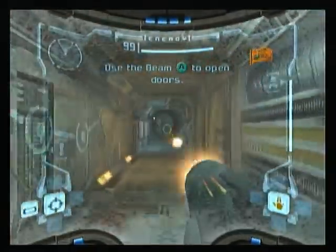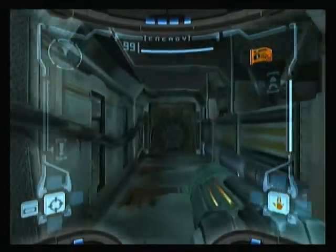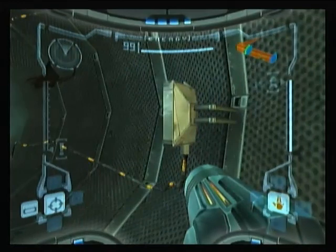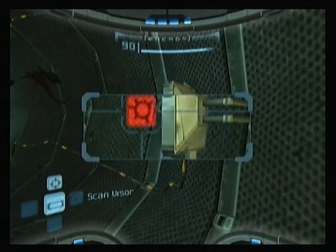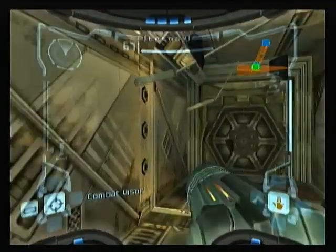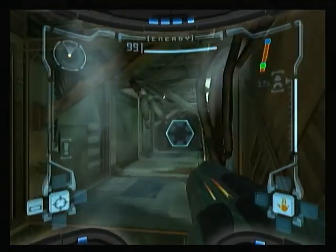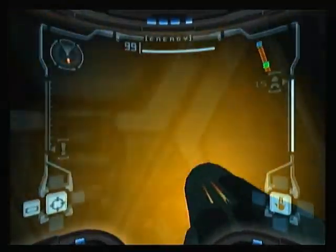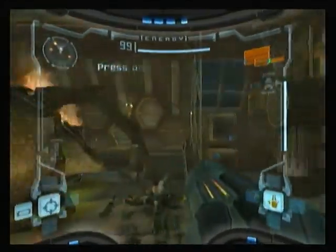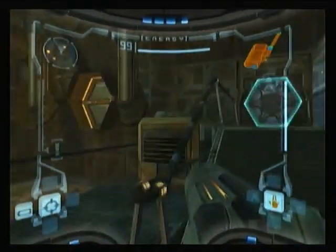Better controls? There were PC and console games that did that before this. It can't just be because it was a different system, because PS2 games were copying Halo 1's control scheme for a main reason — it actually worked. This game, on the other hand, makes you go into a visor mode just to push a button. Imagine if in Quake you had to enter a visor mode just to open a door — that wouldn't be fun. Sure, they were trying for an immersive feel, but the problem is the game just feels boring and clunky because of it.